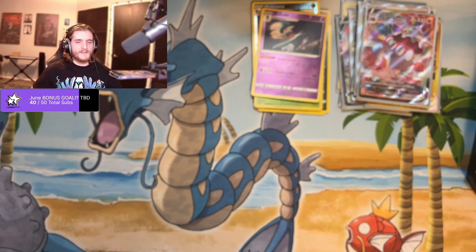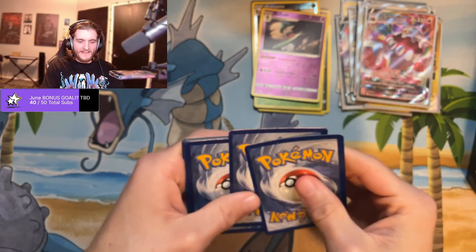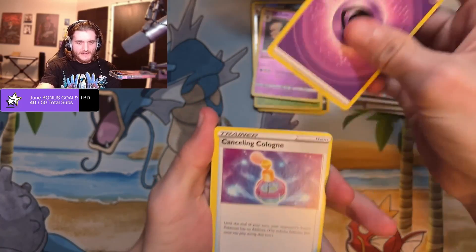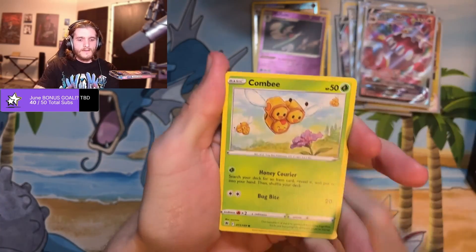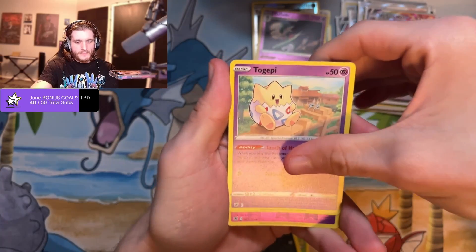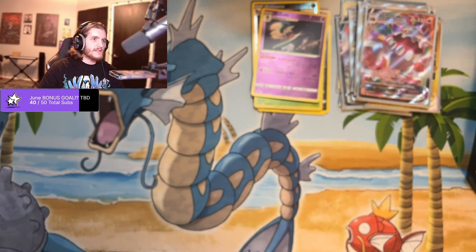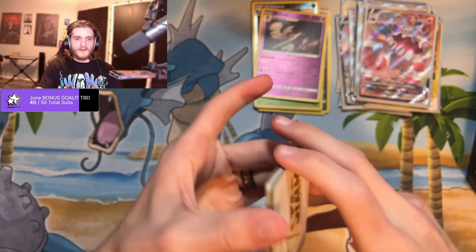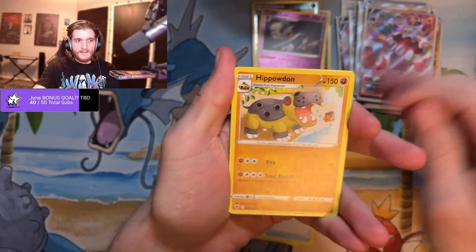I'm afraid for this right side — legitimately at this point I am afraid the right side is going to be a long segment because we've gotten a lot out of the left side already. Combee, Rollout, Nickitt — can't pull the code — Togepi, Kirlia reverse, and a Regirock. I think I've pulled every Reggie except Registeel. All right, last pack of the left side. There's a V-Star — hey! I need a Palkia, I need some Palkias to play with because those are really strong right now.